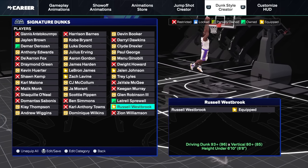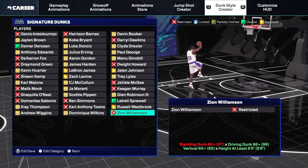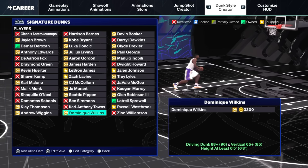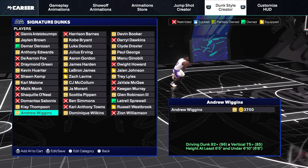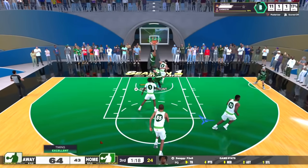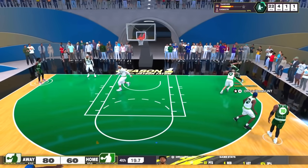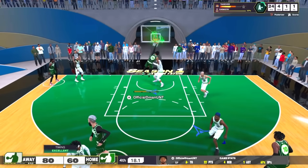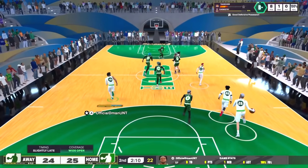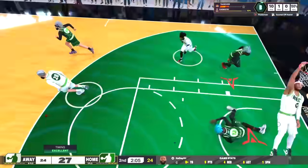Now I'm going to teach you how to trigger these dunks. You can still press square if you want, but if you're a slasher you want the most control, and you get that by dunking with the right stick. Move the right stick left to dunk with the left hand, right to dunk with the right hand, down to do a flashy dunk, and up to do a safe dunk.